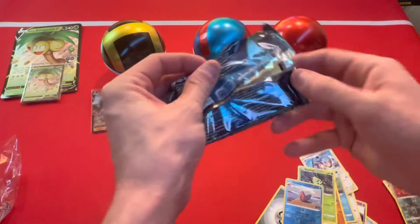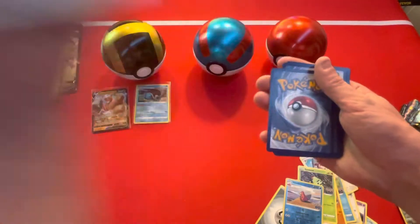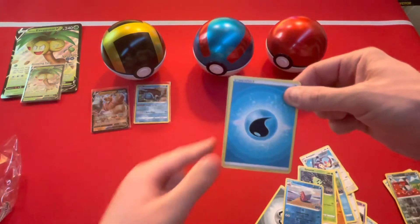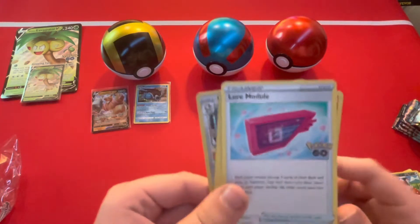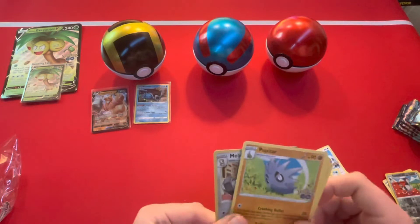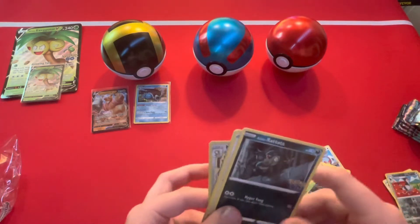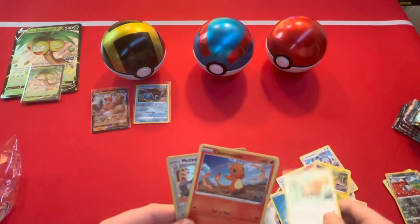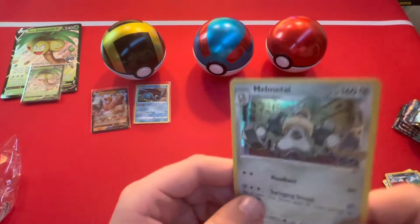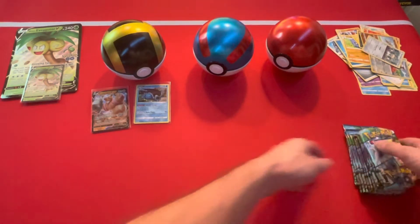Let's see if Peter can pull something amazing out of this last Pokémon pack — let's hope we get a gold! Starting off with a Water Energy, we got a Lure Module, we got a Charmeleon, Pupitar, and Pikachu, Spinarak, Alolan Rattata — nice, we needed that — Charmander, oh a reverse Onix, and a holographic Melmetal and a Melmetal! All right, we have 10 left to open guys, so let's go ahead and do that.